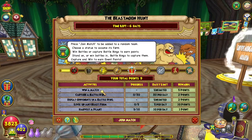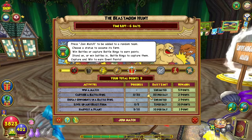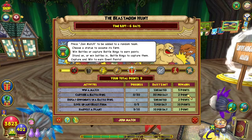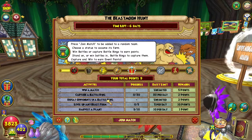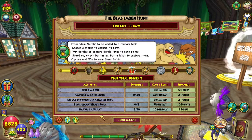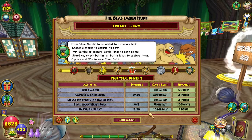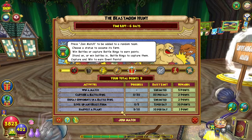How do you get points for this event? Winning a match is unlimited — you can get 5 points each. Capturing a battle ring, you can get credit for up to 30 of those per day at 2 points each. Defeating opponents in a battle ring is unlimited at 2 points each. Leveling up any beast form, you can get credit for 5 of those per day at 10 points each. And harvesting a plant, you can get credit for up to 10 per day at 1 point each.